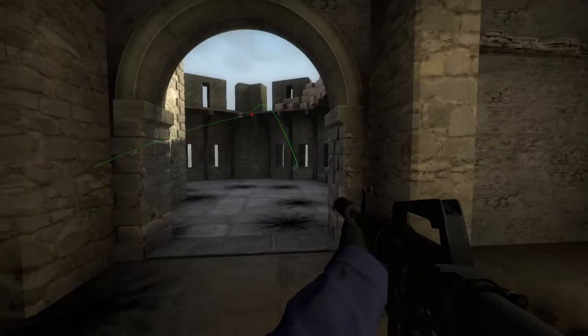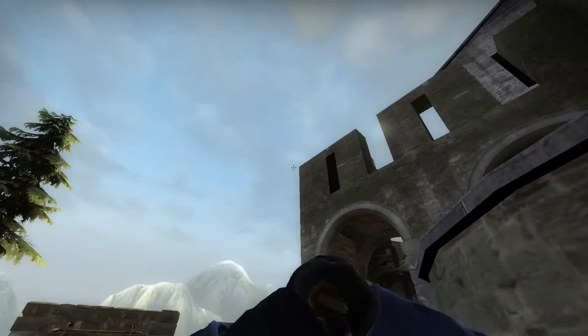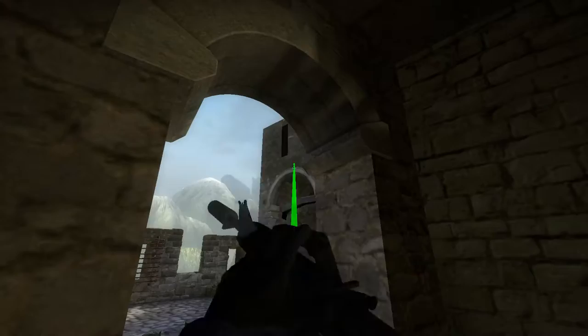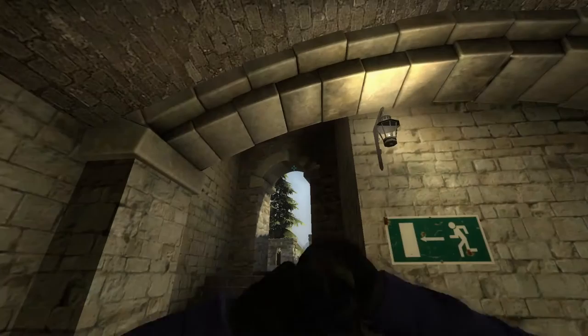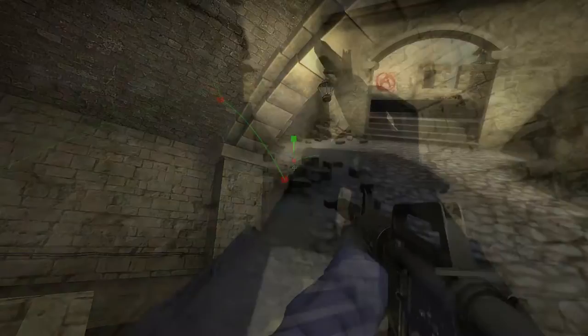You can pop it off the top of the woods — this flash is pretty much the same spot and will flash that doorway. This flash here will flash people at the top, but they will see it coming. This flash here they probably won't see coming, though it can be a bit unreliable. It will flash them quite nicely. You can flash over the boost spot as well. These flashes are good for delaying if they're rushing you, but don't expect them to flash everybody all the time.